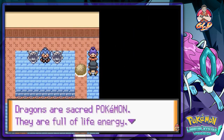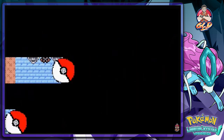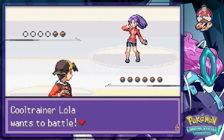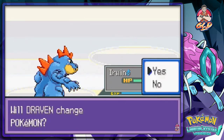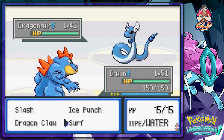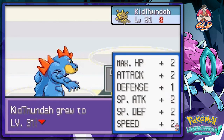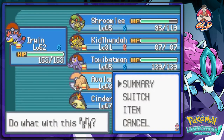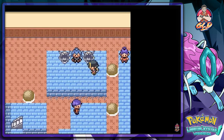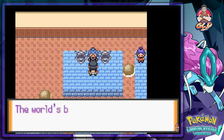Dragons are sacred Pokemon, they are full of life and energy. If you're not serious you won't be able to beat them. Let's prove it wrong - Dragon Claw, super effective! Ice Punch - Irwin at level 52 and Kit Thunder both growing levels like crazy. Starting off with Avalanche and moving our way to Erwin. Here is the dragon-type gym leader!